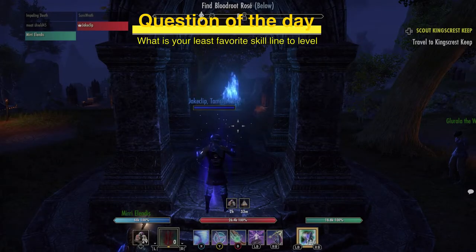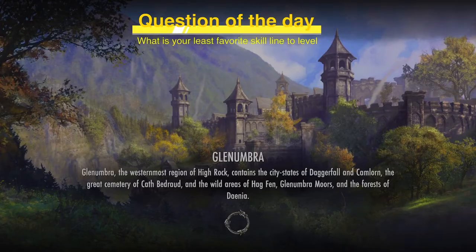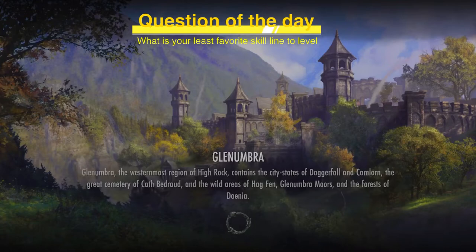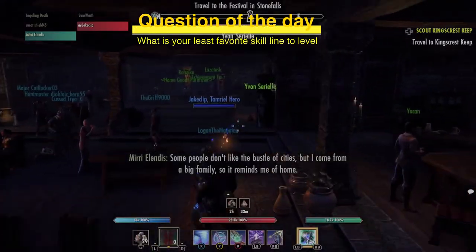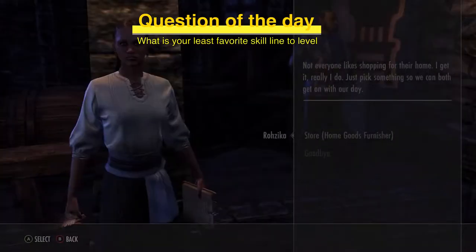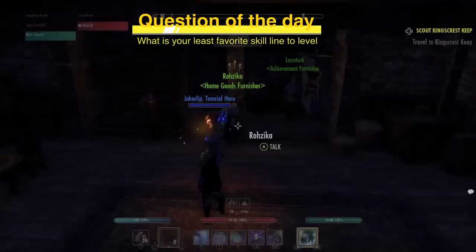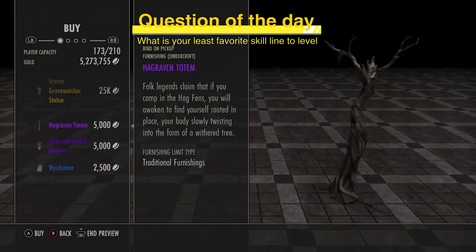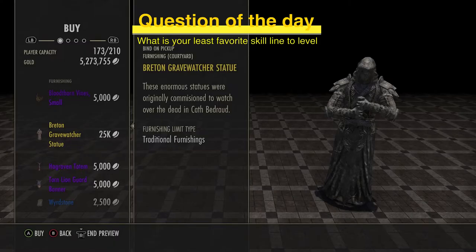For example, the Stormhaven White Gold Tower Light, which you've seen in my house, gives you a ton of light. All you need to do to unlock that scry is pick up runestones or Sigic Portals. I have like nine of them in my house and I absolutely love them. You can see there's another home goods and achievement furniture vendor here with all the different things you can buy tied to doing Glenumbra content.